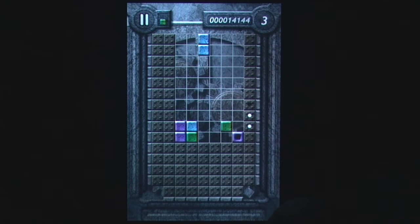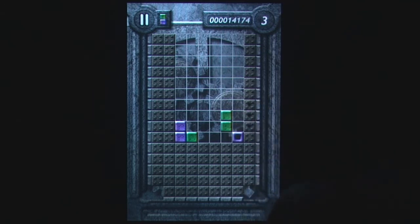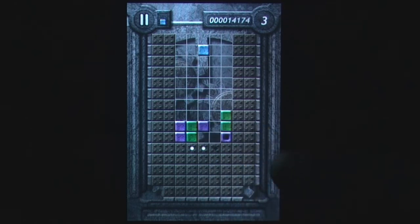Control is very basic: drag the blocks to move them across the screen, and tap to flip them. As the levels increase, more hollow blocks need to be obliterated. But where they are placed and which wall is going to close in is random every time you play.